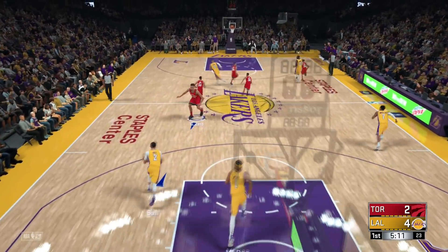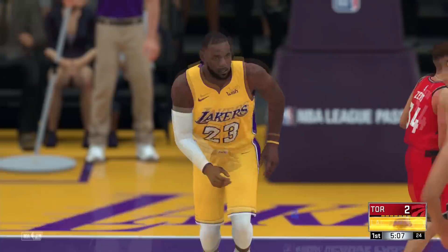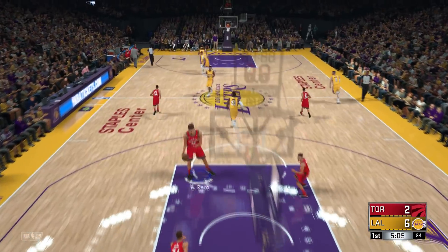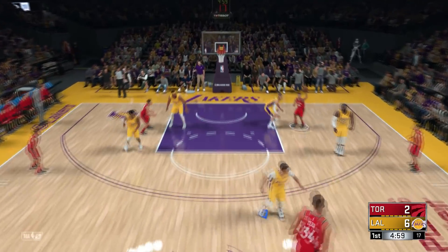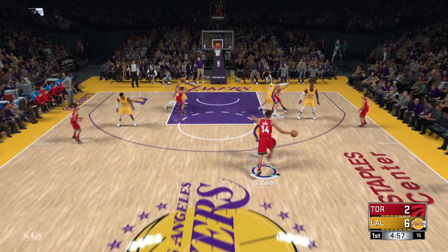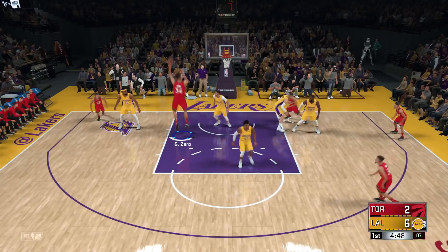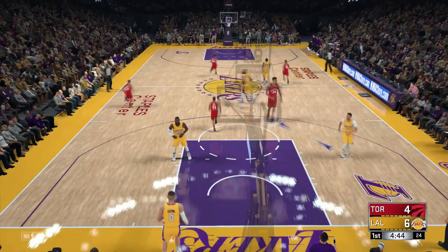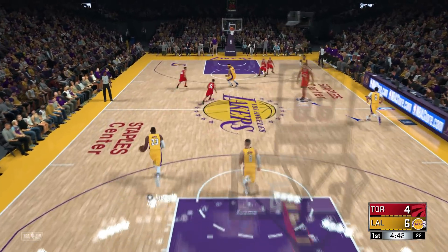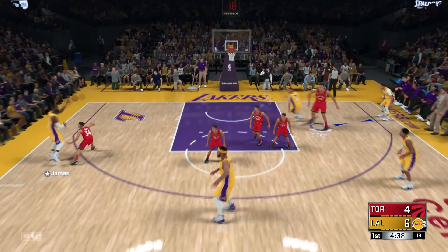They cannot cover us at all. LeBron down low — and that kind of sucks. Let's give it to the zero again. Oh my gosh, I thought I was gonna get a backcourt violation. There we go. Lonzo — nice easy shot again. We are actually doing pretty decently to start this off. Lonzo doesn't think he's gonna be able to cover us too well this game. Oh, are you kidding me? I forgot to change our number to all zeros.